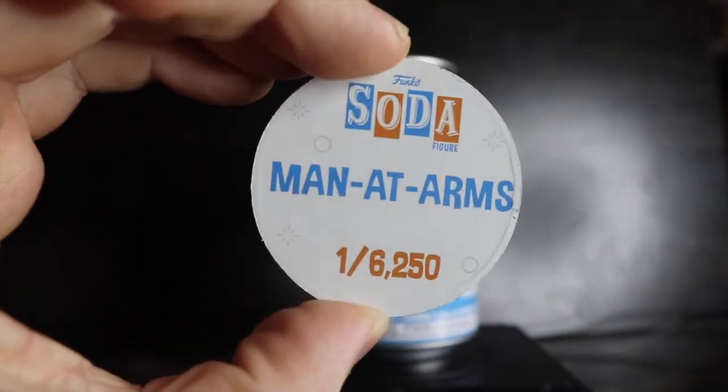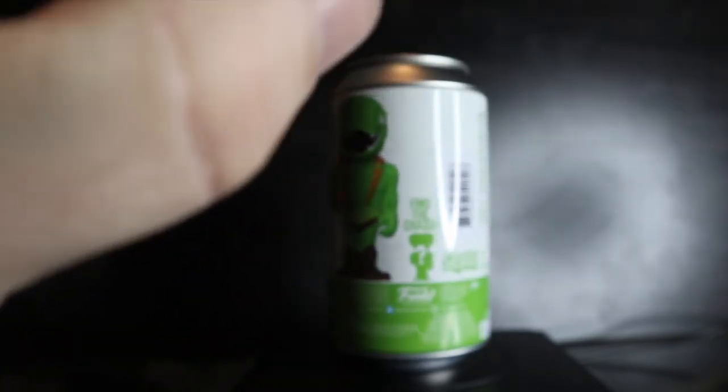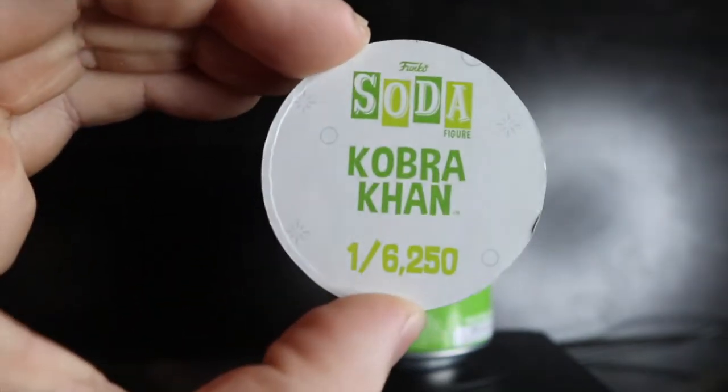The Man-at-Arms pog is limited to one out of 6,250 pieces, while Cobra Khan is also limited to 6,250 pieces.